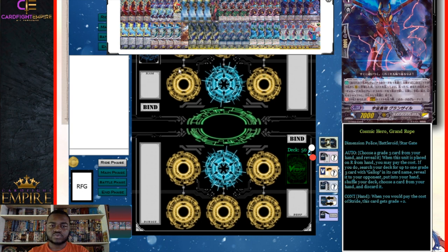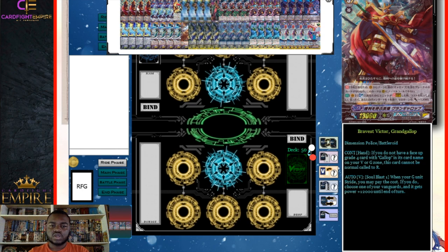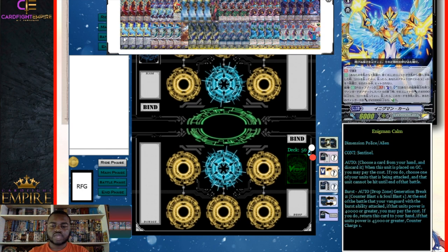We run four Cosmic Hero Grand Rope as our stride fodder and Gallup searcher. If we start with Grand Rope in hand, we can search out Bravest Victor Grand Gallup.